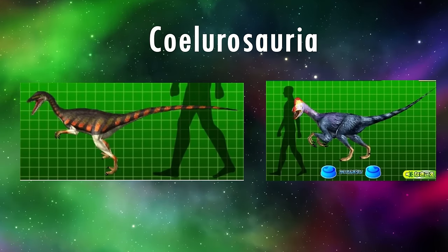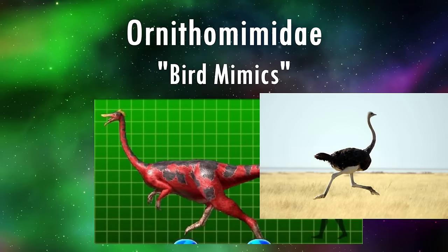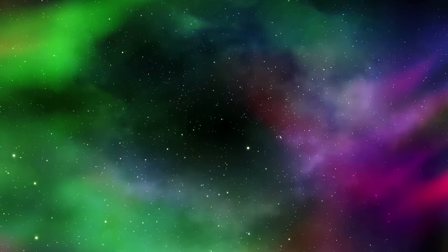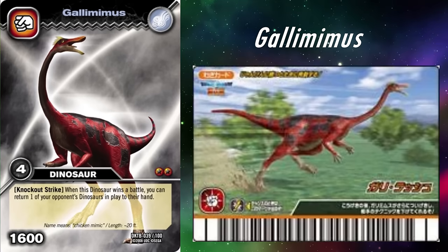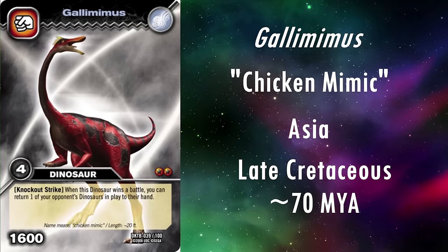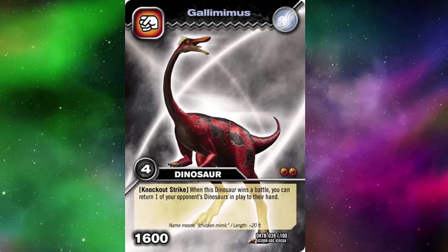Up first we have the family Ornithomimidae, meaning bird mimics. It is an appropriate name, as they were very similar to modern flightless birds, especially ostriches — they had long legs, thought to have made them strong runners. They also lacked teeth and instead had duck-like beaks, and were thought to have been omnivorous. The first we're going to look at is Gallimimus. It appears in the arcade move card Galli Rush, but was made into a wind dinosaur card in the TCG. Its name means chicken mimic, and it lived in Asia during the late Cretaceous, roughly 70 million years ago. Anatomically, it looks to be perfect. It's been given an odd head crest that I can't tell if it's feathers or scaly skin. Aside from the missing feathers, it's an excellent reconstruction.